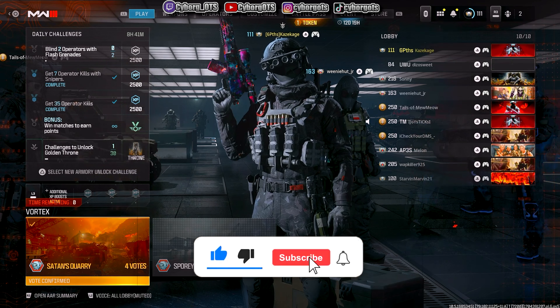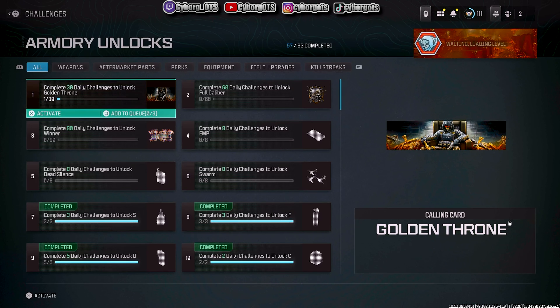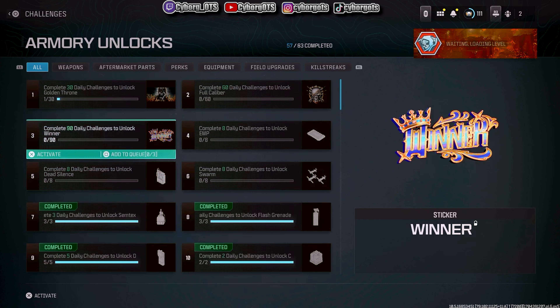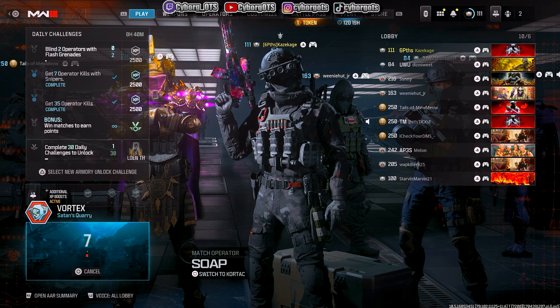Everybody's spawning around you constantly. What is that on the bottom left — challenges to unlock Golden Throne? What the heck is Golden Throne? Oh my god, it's a calling card — are you kidding me? That is so garbage. Did we get Sporeyard again? Oh, we got Saints Quarry — okay, now I'm gonna use the XRK.